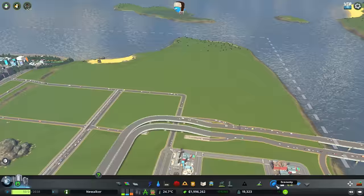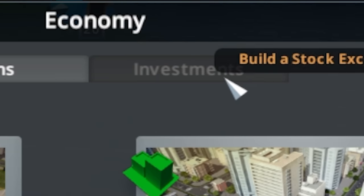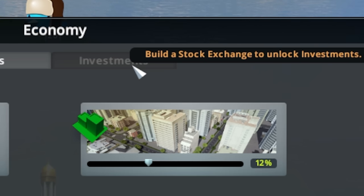And the best thing of all, in the economy tab, we now have taxes, budget, loans, and investments, which we unlock once we build a stock exchange.